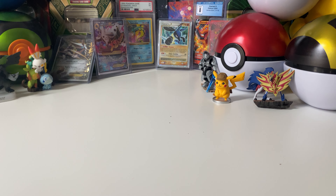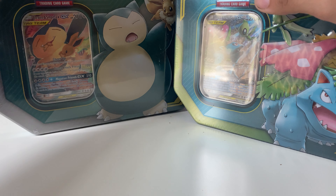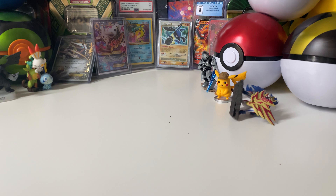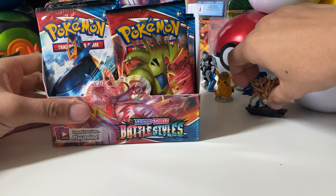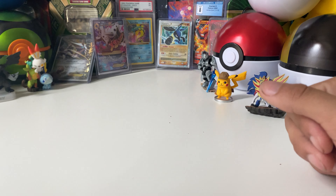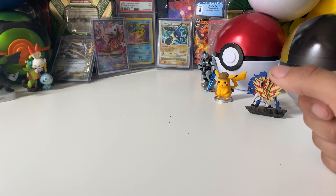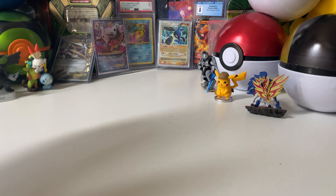I'm a little upset, but hopefully maybe these Tag Team Tins have better luck. Burning Shadows is in here, which means we could get a Charizard. Maybe the rest of these packs have better luck — maybe a gold card — who knows? And of course, I have probably some things on the way. I'm going to be ordering up some stuff upcoming soon, so no worries about that.